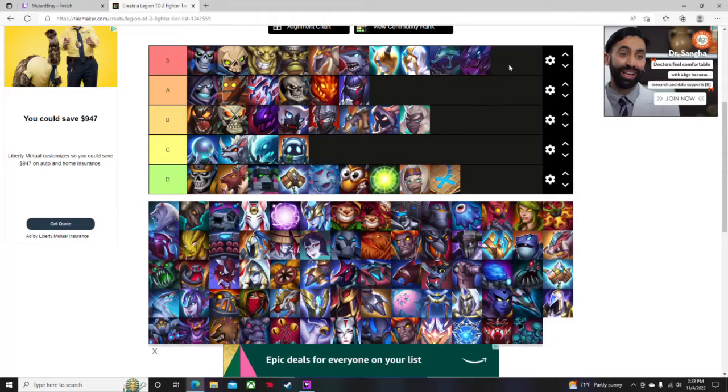Sea Serpents are very much worth the money. The Decoiler does a ton of damage — especially if you get one on or before wave 10, it will help you do heavy damage to the wave 10 boss as well as any other unit behind there. At 180 gold to upgrade from the Serpent, it's definitely worth it.